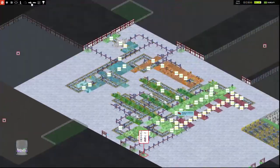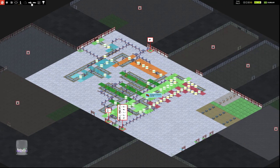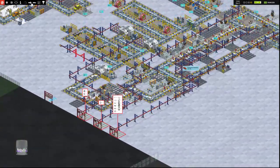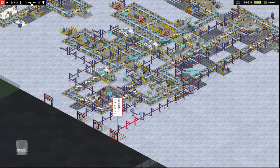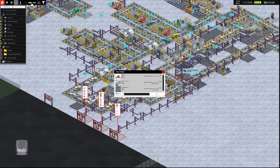We should theoretically have a system that works. This importer needs help, so I'm going to cross-connect these two importers, which will distribute the load a little better. In fact, I think they should all be cross-connected, which is super helpful.